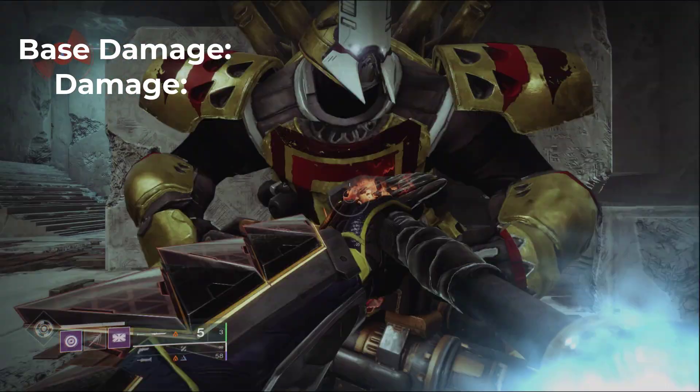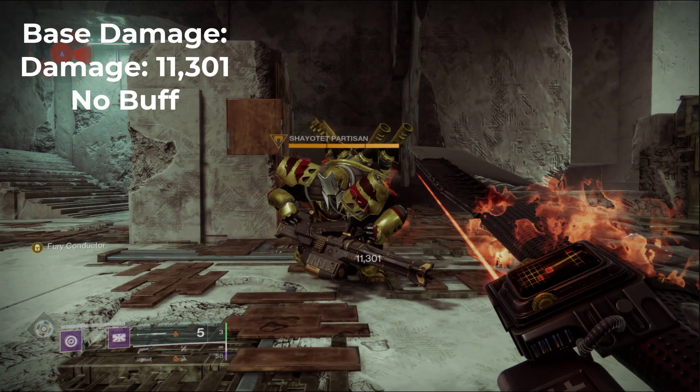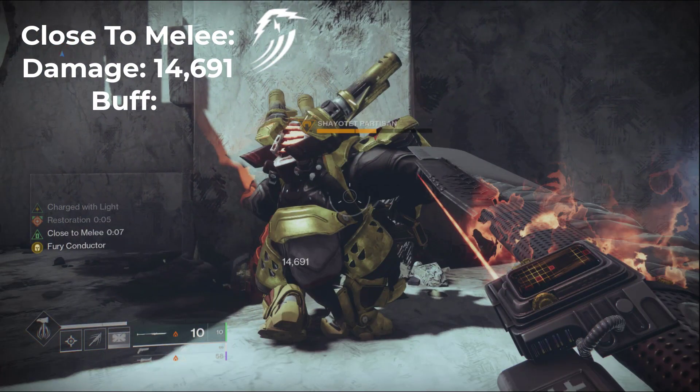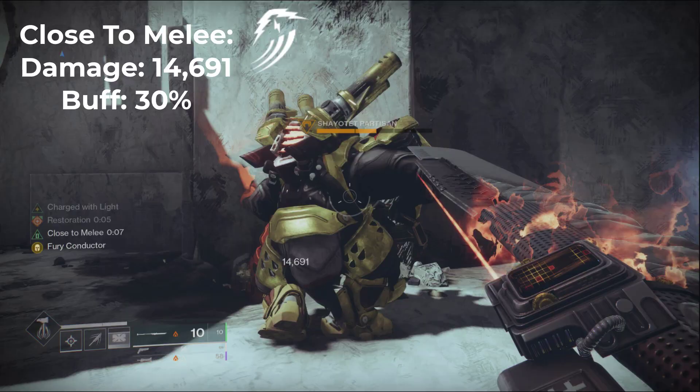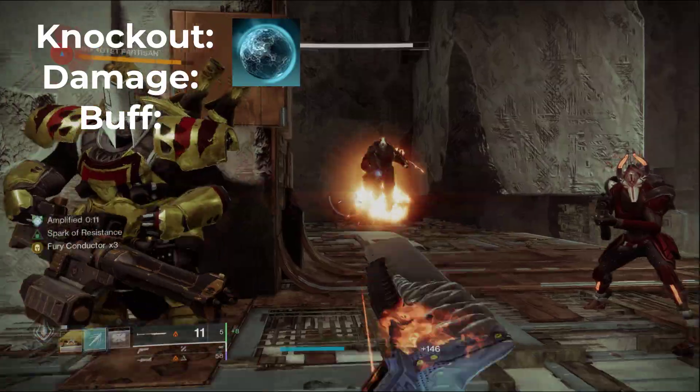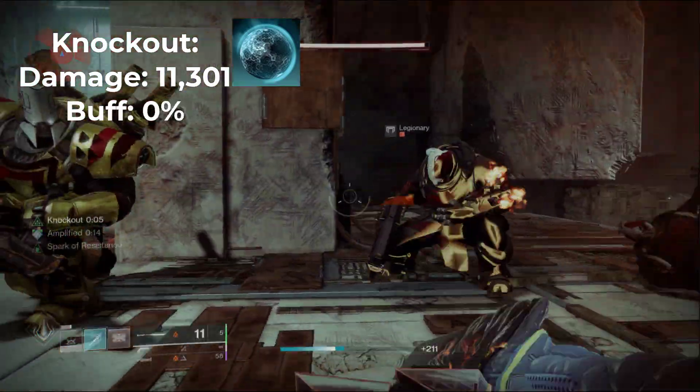Starting off with the base damage of the glaive, we get 11,301. With Close to Melee active, we get 14,691, which is a 30% damage bonus. Moving on to perks that aren't well-worded, we got Offensive Bulwark coming in at 11,301 with 0% damage bonus, and Knockout with 11,301 damage with 0% damage bonus.